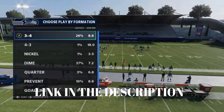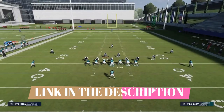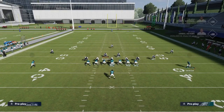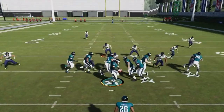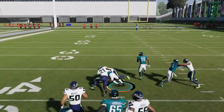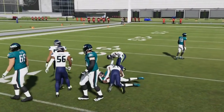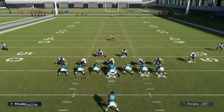Next up we have the Counter Weak. This is another play where you can motion across the receiver to give yourself a blocking advantage — it shifts the defense a little bit. Against zone coverages it helps because it gets down to that next level safety. Against man coverages you don't want to do that.